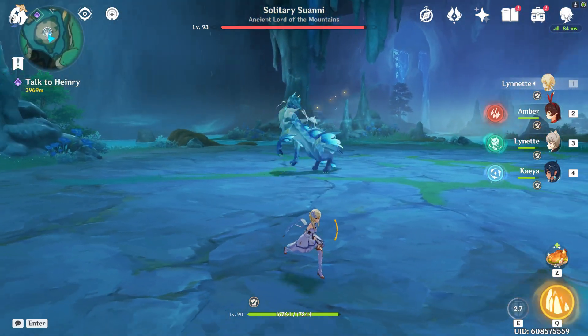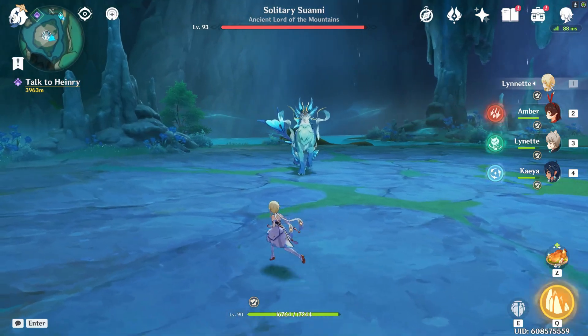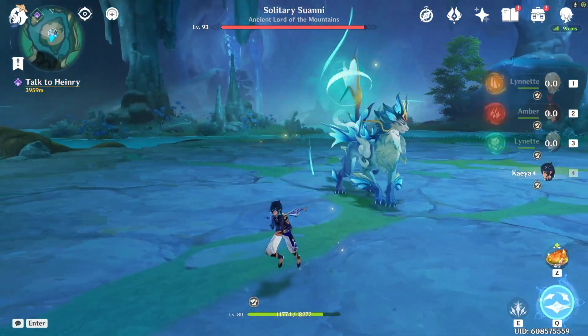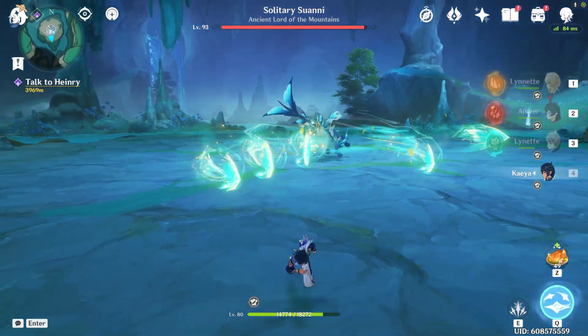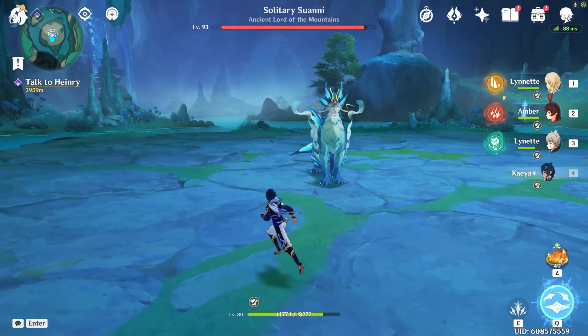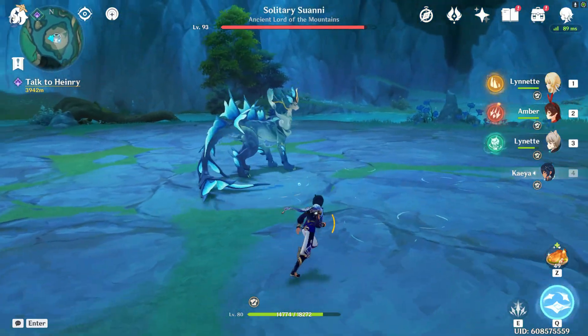The wave blade move you can just walk out of — I quite literally didn't even spend any stamina there, so don't be too afraid of it. This one is more of the same; to avoid it, just dodge backwards and then to one direction. Watch your feet when it comes to that splash.